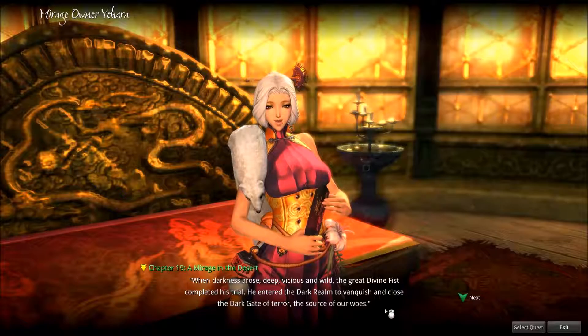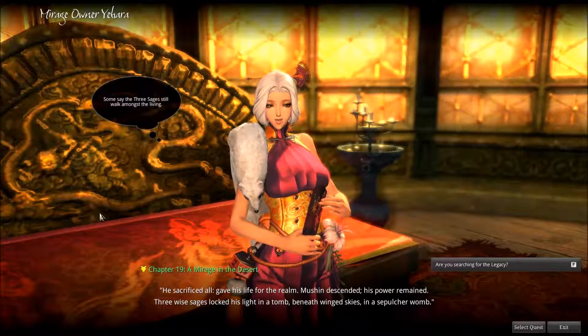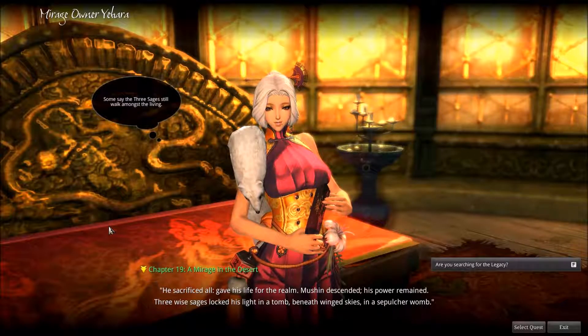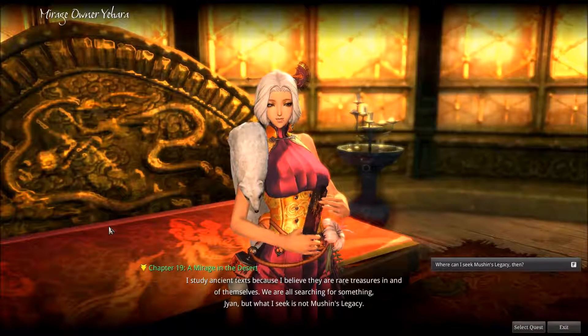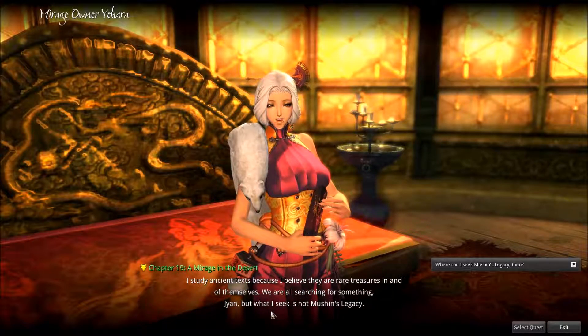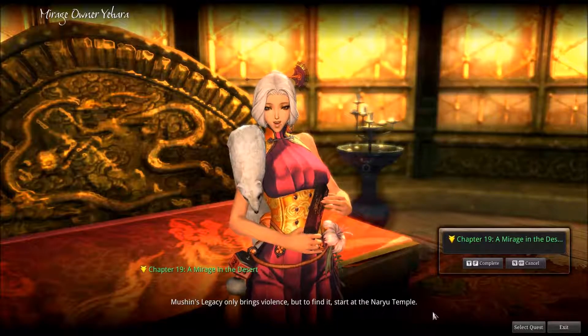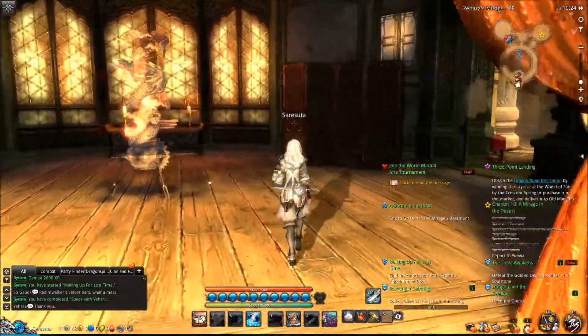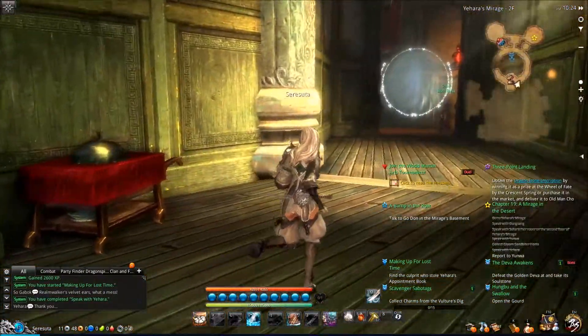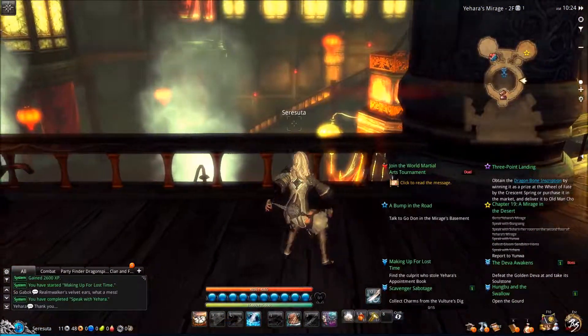'I imagine you would not give me such a gift out of charity — is there something I can assist you with?' 'The Gnar use of Rosva — where did you find such a tome? This book is hundreds of years old. The Naryu script is a bit of a challenge but I shall read what I can.' 'When darkness arose, deep, vicious and wild, the great Divine Fist completed his trial. He entered the dark realm to vanquish and close the dark gate of terror — the source of our woes. He sacrificed all, gave his life for the realm. Motion descended, his power remained. Three wise sages locked his light in a tomb beneath winged skies in a sepulchre womb.' 'I study ancient texts because I believe they are rare treasures. We are all searching for something, but what I seek is not Motion's legacy.'